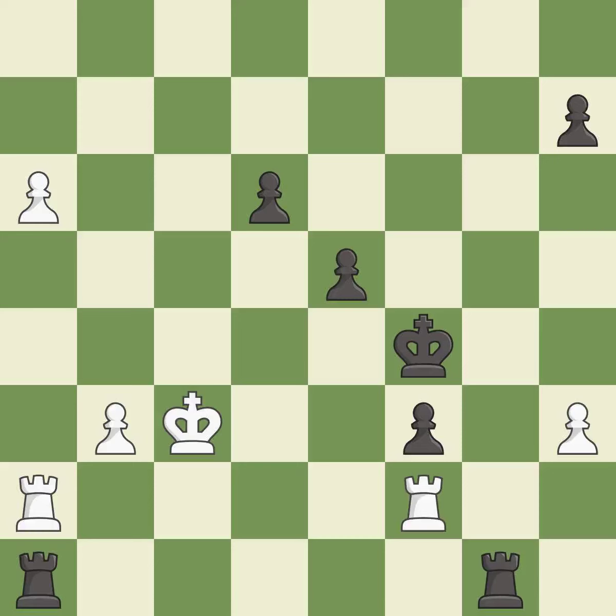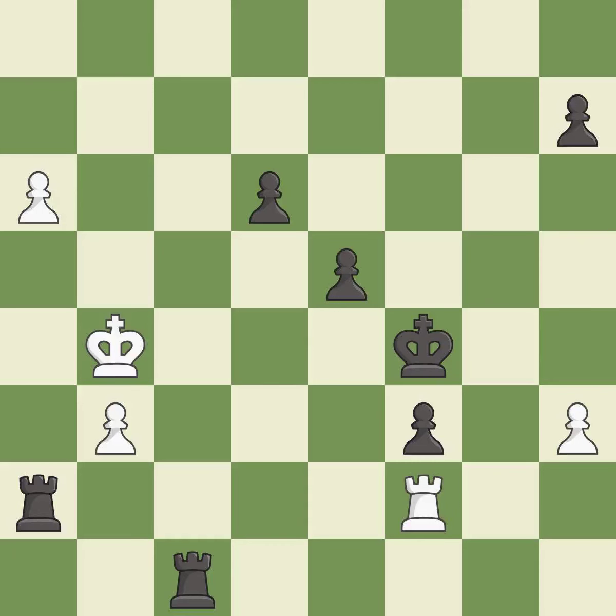This threatens to push a passed pawn towards promotion — it is best. This prevents the opponent from being able to push a passed pawn towards promotion — it is best. This evades the check from the rook — it is best. This maintains the balance in material with a good trade — it is best.